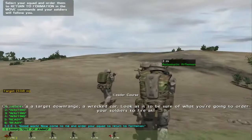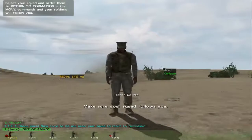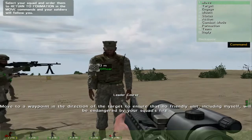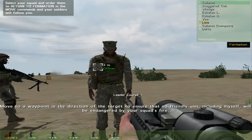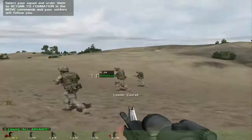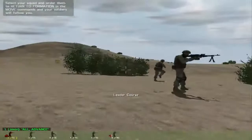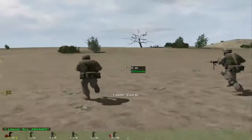Change your squad's formation to line — this formation is ideal for engaging targets that are directly to your front. Make sure your squad follows you. Move to a waypoint in the direction of the target to ensure no friendly unit, including myself, will be endangered by your squad's fire. Alright, we're in a line and we're going to advance! ADVANCE! You guys know where to go? Good, because I will follow you. I do not know where we're going. They didn't tell me anything. I just installed Arma the other day — I am totally new to this whole war thing.